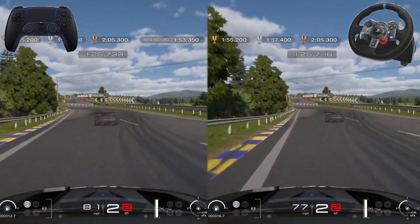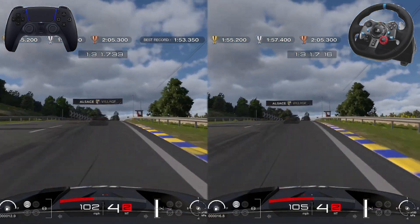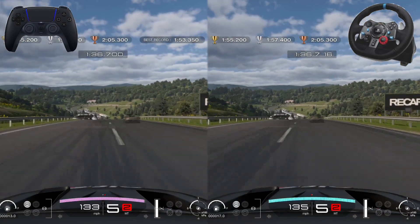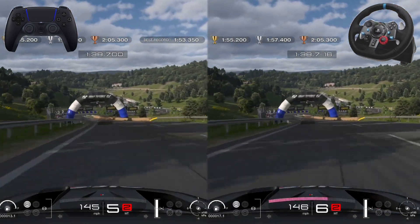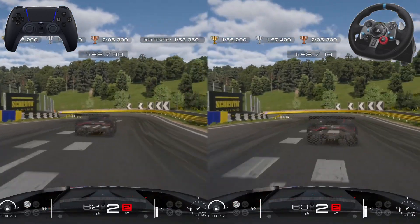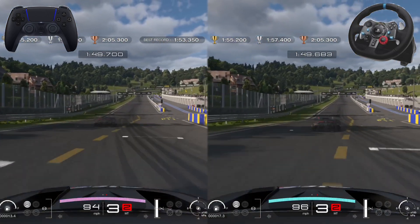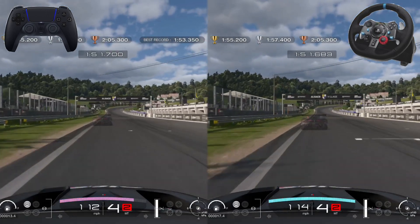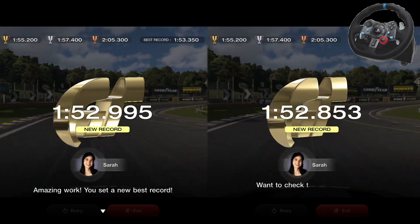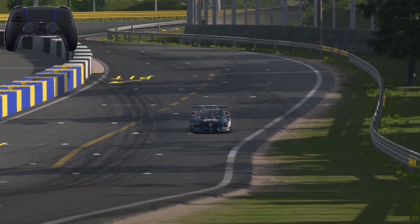If you really want to analyze both laps I recommend rewinding and watching each side of the screen. The controller lap is much more alive, very sharp and random, while the wheel lap is much smoother and carves very smooth corners. The lap times are very close - both get gold - and it's 0.1 seconds in it, going to the wheel. But this is far from over.